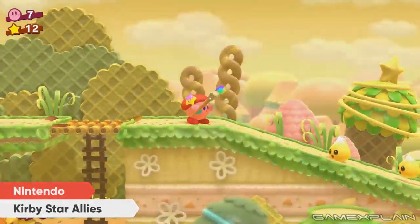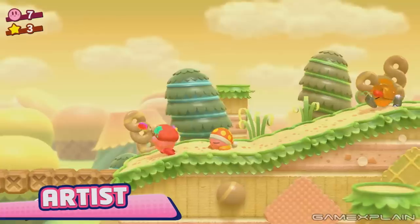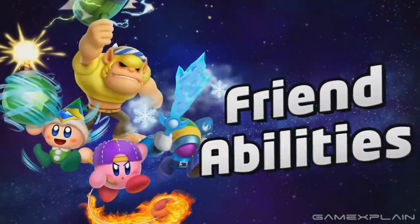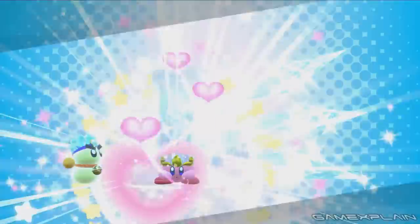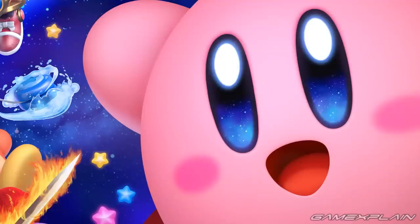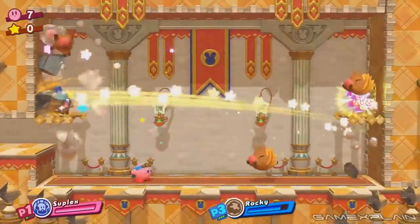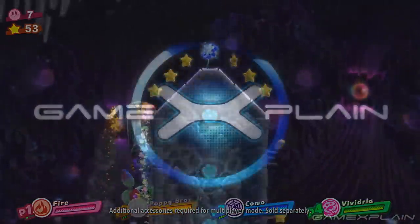Still, the more we see of Kirby Star Allies, the more we can't wait to play. Thanks to this Direct, we now know it won't be too much longer — on March 16th, we can team up with our friends and try out as many combinations as possible. And really, how can you not trust Kirby? He's actually smiling in the North American box art and there's a whole galaxy in his eyes. We're ready for his first adventure on the Switch. Let us know if we missed anything in the comments below, and make sure to click the subscribe button for future analyses and more from GameXplain.